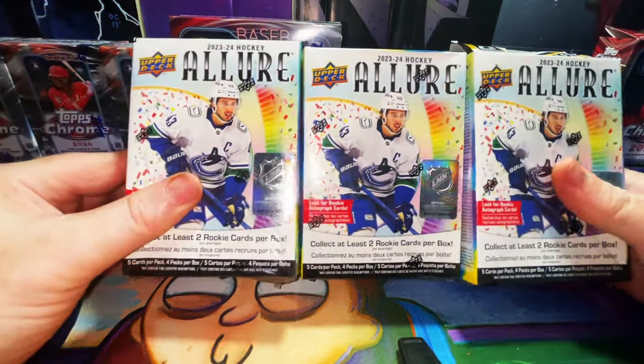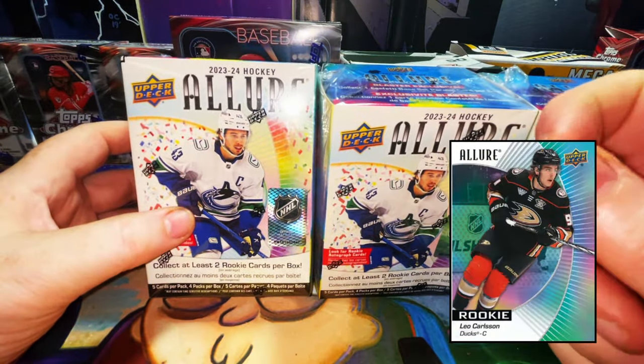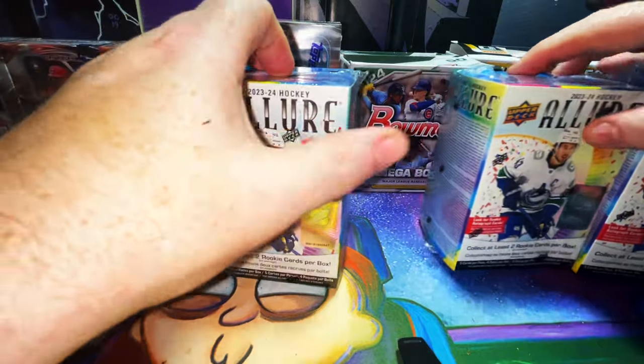The difference is these are actually chrome cards, thick cardstock cards where you get real thick prism-looking cards, refractors and whatnot - not paper cards. It's a tough product to pull autos and parallels from, but let's go ahead and take a look.